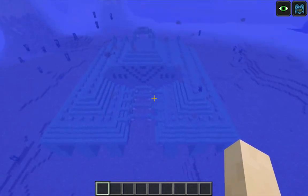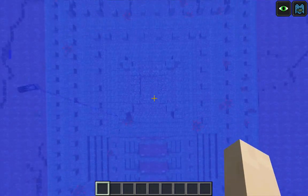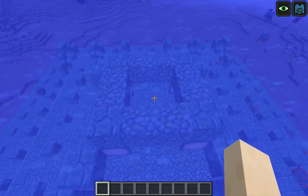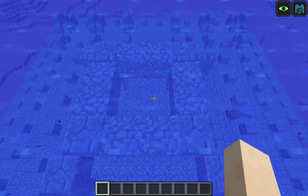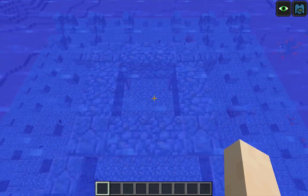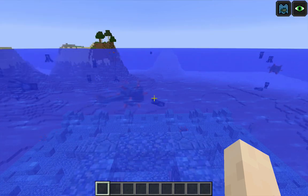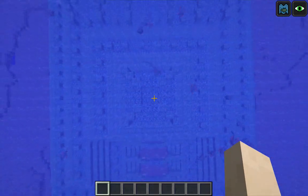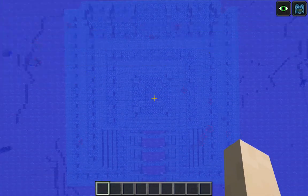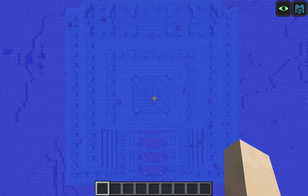Now that I can see the ocean monument a little bit better, I'm going to go right over the center of it. This ring over the center marks the exact center of the monument, and I want to find the southeast corner of the four blocks inside the ring. I am facing north — you can see by my debug information — which means the southeast corner is this one right here. I'm going to fly up a little bit higher, making sure my altitude is above 70, and I'm going to start filling the area around the ocean monument.